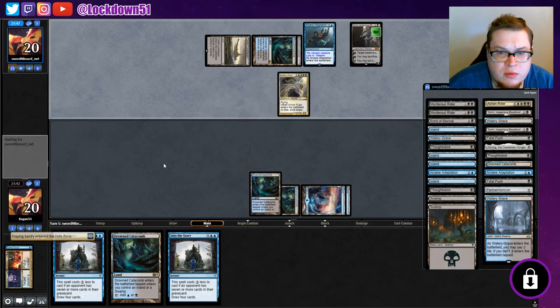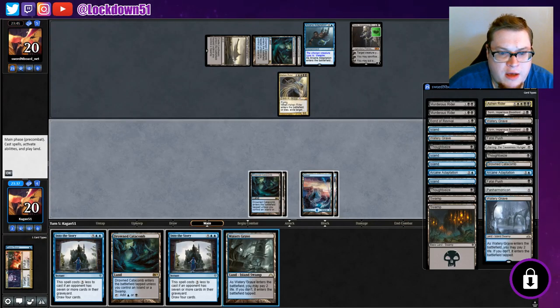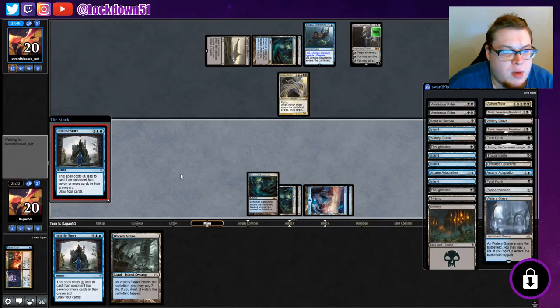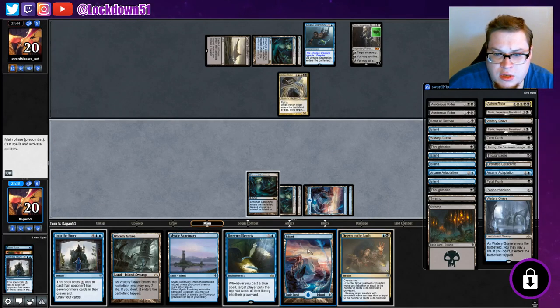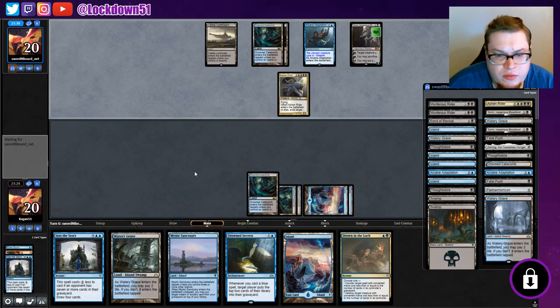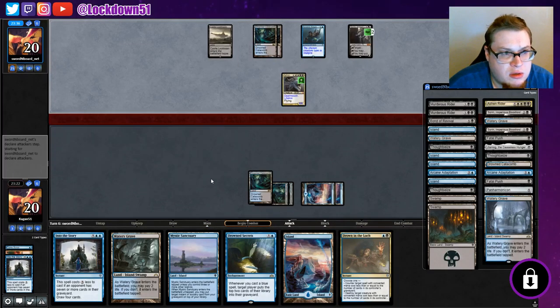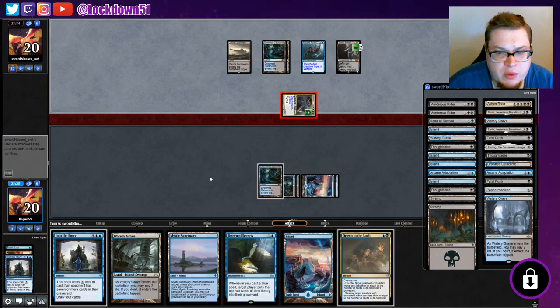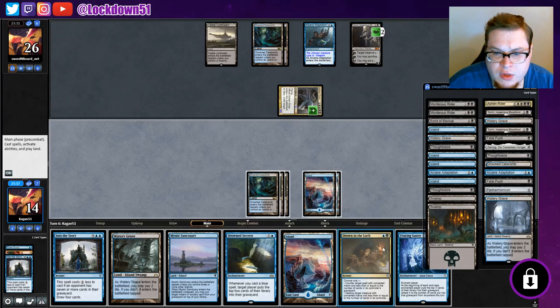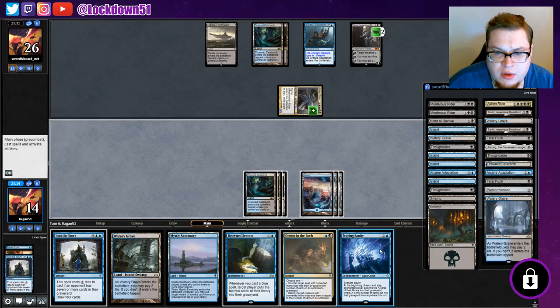Goodbye Fraying Sanity. Luckily we don't have much left as far as milling goes, so let's go ahead and do this now — maybe we'll get a Tome Scour. Drown the Lock's not bad, we'll be able to combat this rider next turn, and we can get back a Breaking with Mystic Sanctuary. Not too shabby. We got to play out one more Island before the Sanctuary gets into play, but we've got our turn set up. Another Fraying Sanity — how nifty!